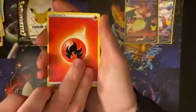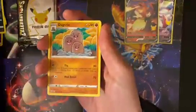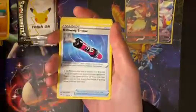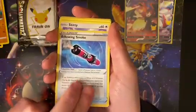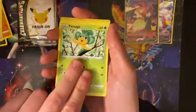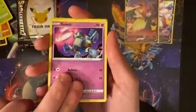We got some fire — let's hope. Aeriodos, Dugtrio, Water Energy, Billowing Smoke, Skitty, Pan Sage. I've not opened a lot of Darkness Ablaze, so it's nice that you get these packs too, especially since Celebrations is such a small set — it gets a little old. So it's nice to have these.